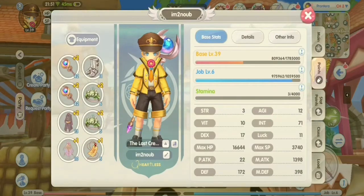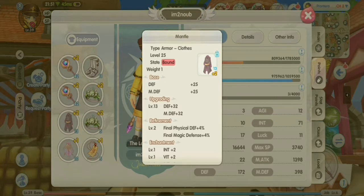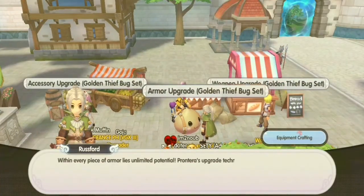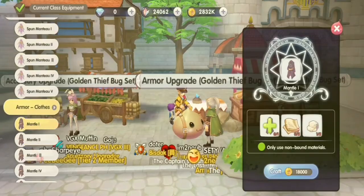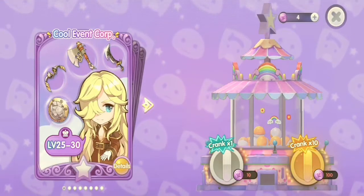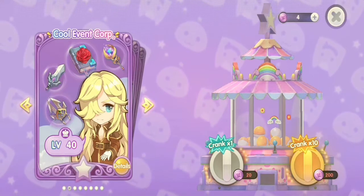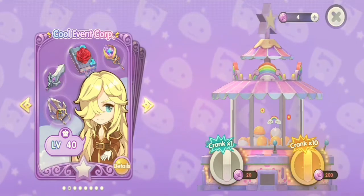In early stages of the game, I recommend building the Adventurer Set or Golden Set, which is dropped in the Golden Thief Bug instance. I decided to use the Golden Thief Bug set since it's cheaper and can be upgraded to increase equipment stats. The Adventurer Set can also be useful and is obtained through gacha — 10 coins for level 25 to 30 equipment and 20 coins for level 40 equipment. The downside is that the gacha is random and the equipment you get may not be usable if it belongs to another class.